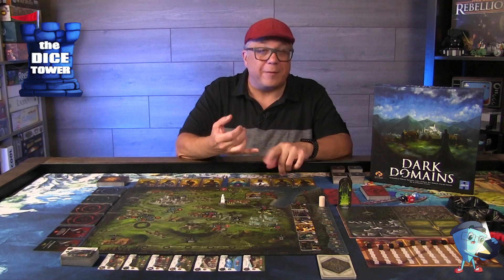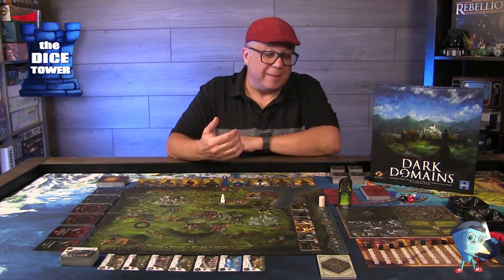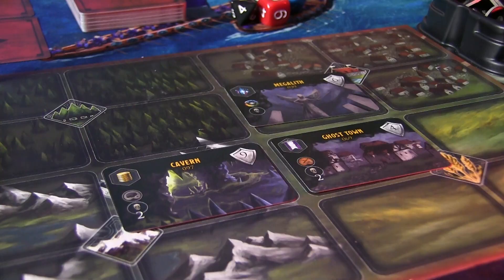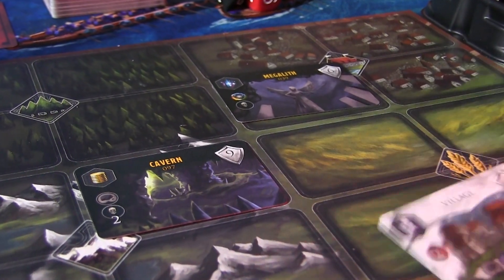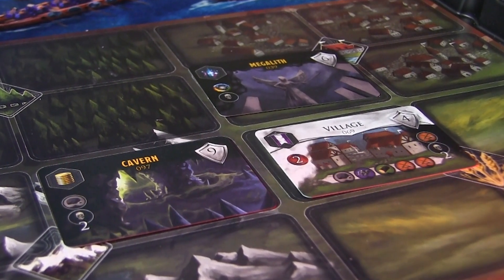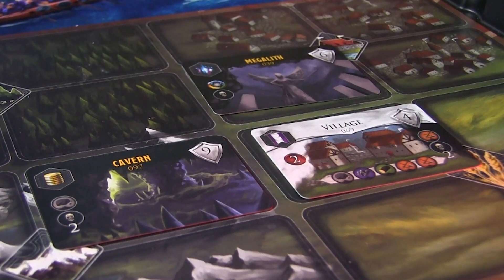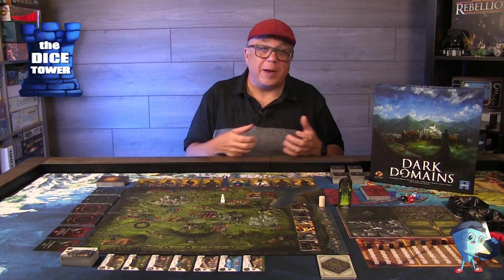They've also clarified in the rules a bit better about attacking versus adventuring. But the biggest change I've liked is that when you have a building in play on your tableau and heroes come after it and try to destroy it, instead of destroying it they now purify the building, which flips it back to its light side. I really found that to be an interesting rule and a nice addition to the game.